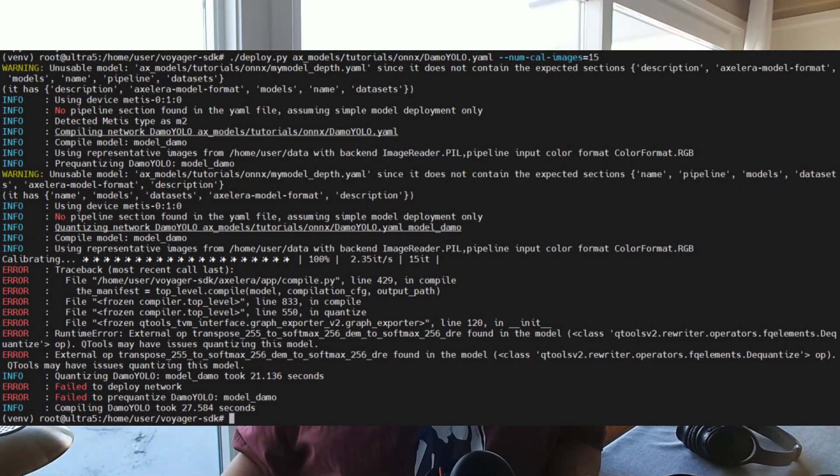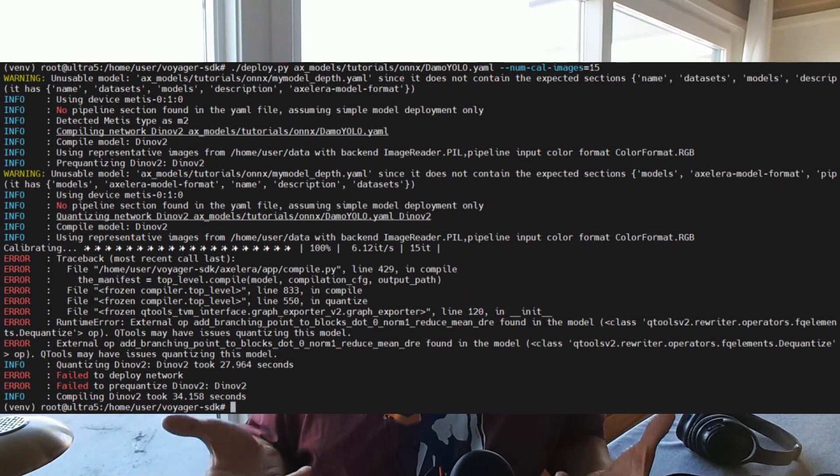I tried DAMO-YOLO, which in my opinion is one of the best detection models without a permissive license issue. I tried DINOv2, which is also a night-and-day trend model I wanted to run. I tried a few depth estimation models, and with those I didn't even reach the export stage, because they require rewriting all the pipeline logic. It's really hard to benchmark a model and understand whether it's even possible to run it on this platform.